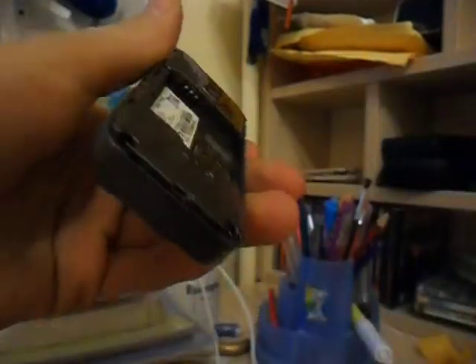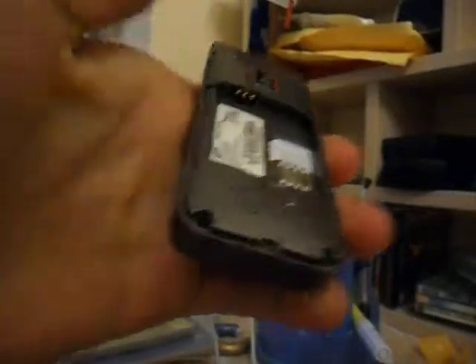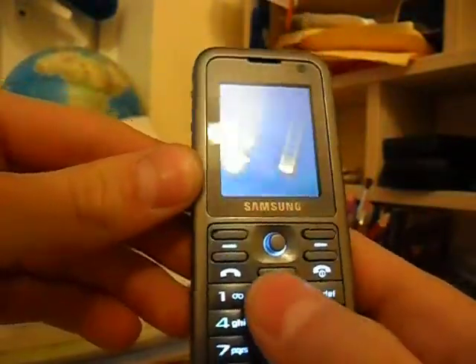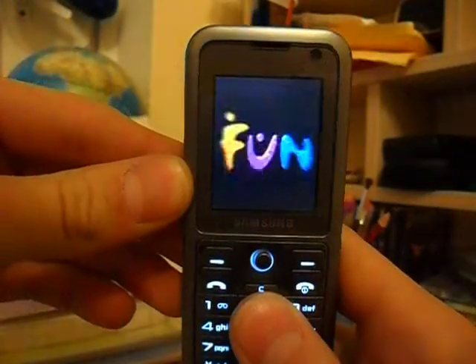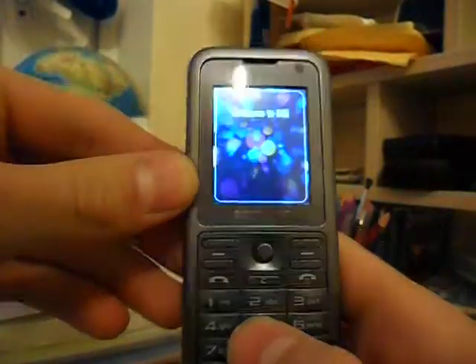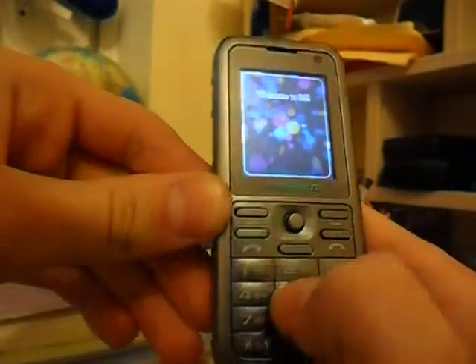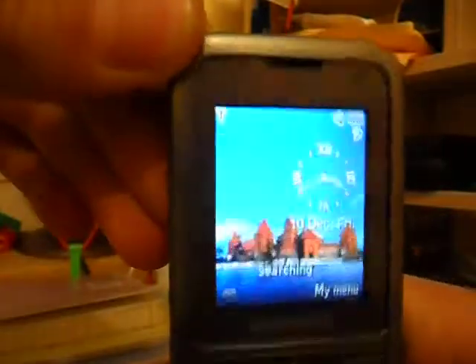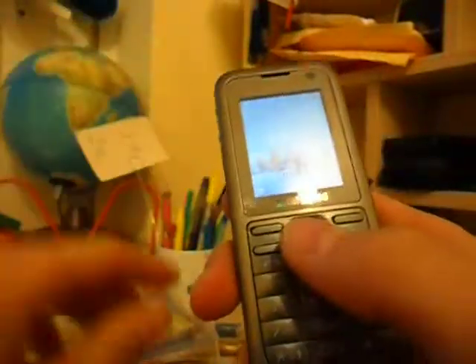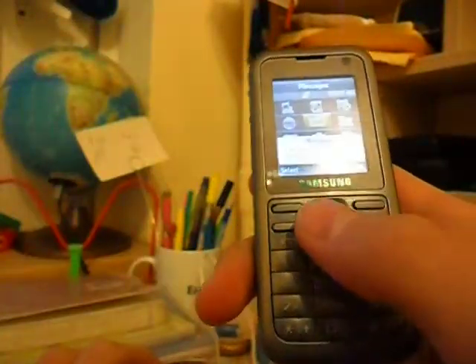Here we have a Samsung mobile phone, let's try it on. Let's see what it writes. It doesn't require any PIN code — it instantly gives you a signal bar up there. You can see there's no signal absolutely, but it's working.